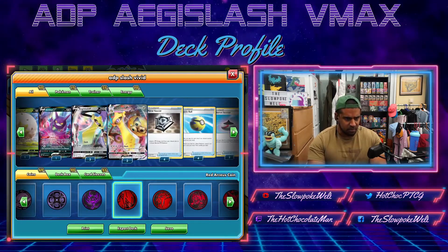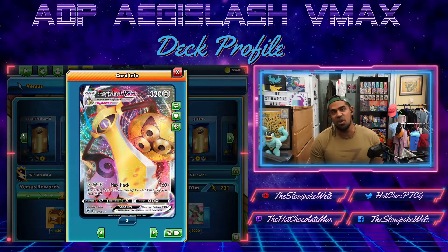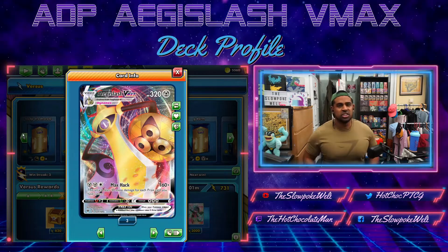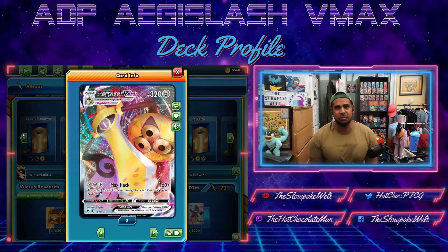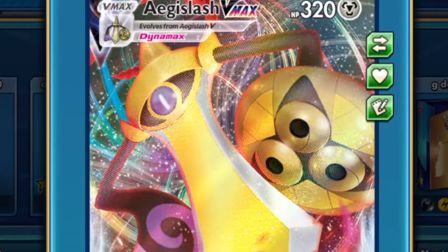So here's the combo — we're going to use Ultimate Ray to set up our Aegislash VMAX. Worth noting, it is a Metal type like Zacian, so you can still Metal Saucer to it. Aegislash VMAX is a VMAX Pokemon with 320 HP. It looks like he's just there like, 'boy, if you don't keep messing around, I'm going to slash you.' He's got the attack for two Metal, one Colorless.